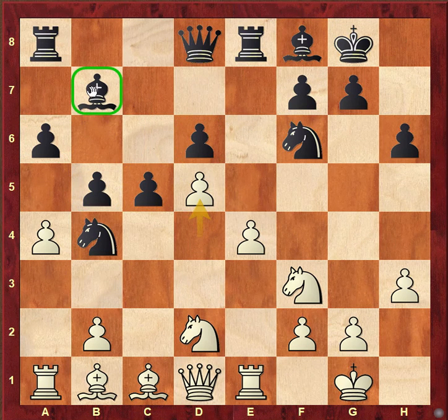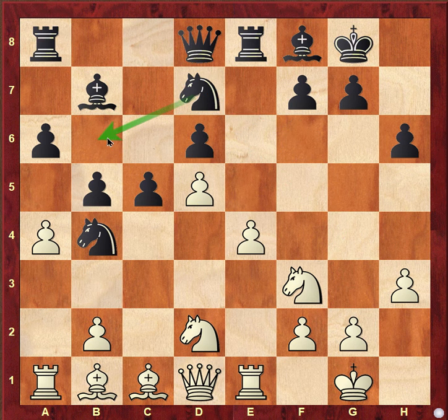White went d5 here, making the bishop passive, and black can have ideas of bringing this bishop onto this diagonal. Black went knight d6, with ideas of knight d6 and knight c4.